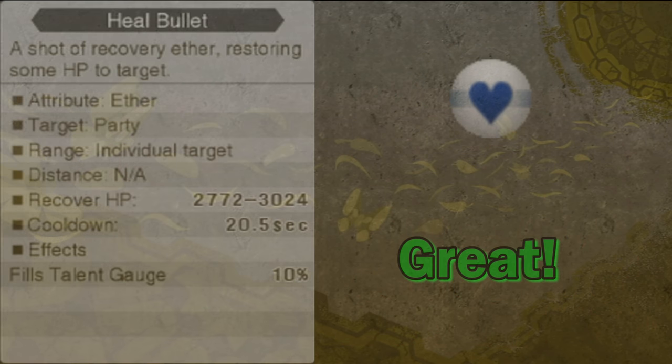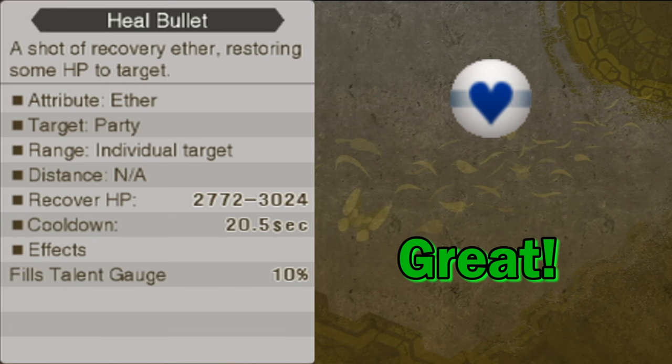Now onto her normal arts. First up is Heal Bullet — it's one of the first arts you get and the first healing art you get. It heals for a pretty substantial amount considering how early you get it, and it remains useful throughout the game if you keep its levels up. It doesn't increase the talent gauge by much either. It's one of her more essential arts — after all, she is primarily a healer.